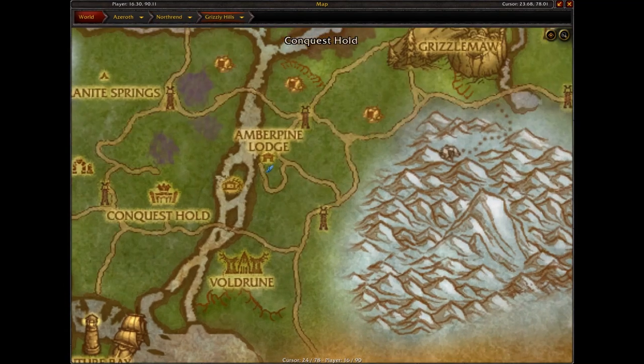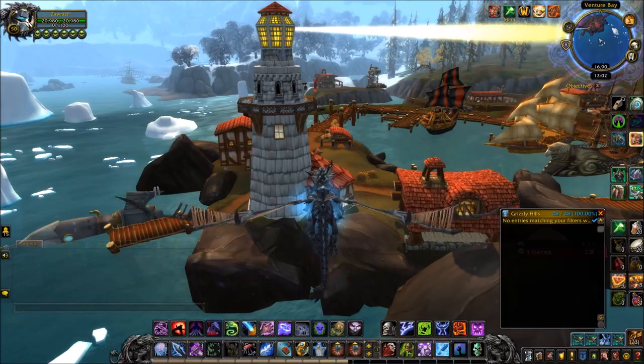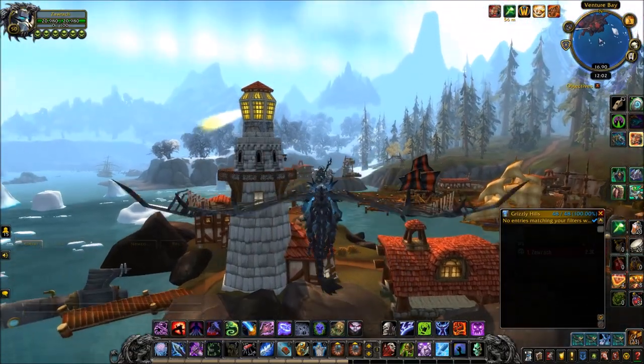You want to head to Grizzly Hills in Northrend and fly all the way to Venture Bay. Just south of Venture Bay there's going to be a few icebergs - just follow where I go in the video.